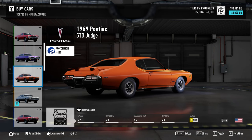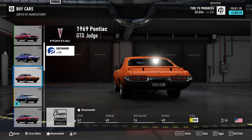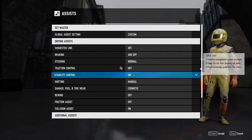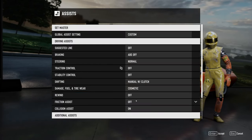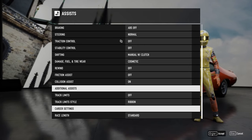We're going to do the '69 Pontiac GTO Judge. My dad had a GTO — a '65, I think. For this one we're going to turn off ABS, turn off traction control, turn off stability, manual with a stick, and friction assist off. Okay, here we go.